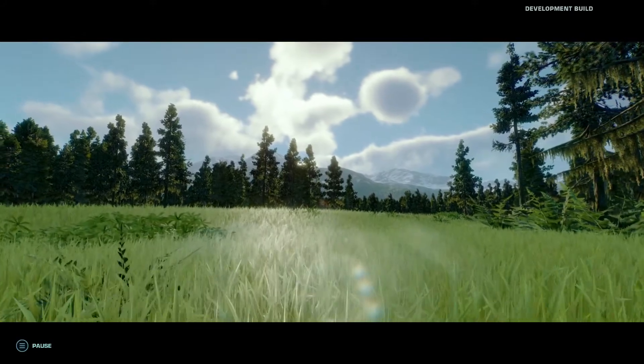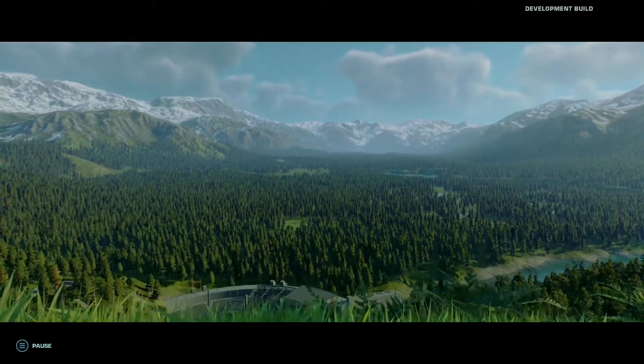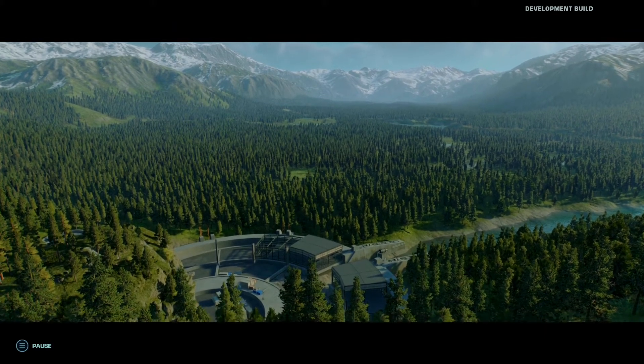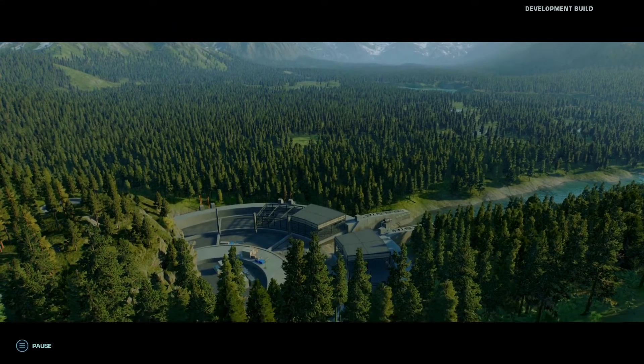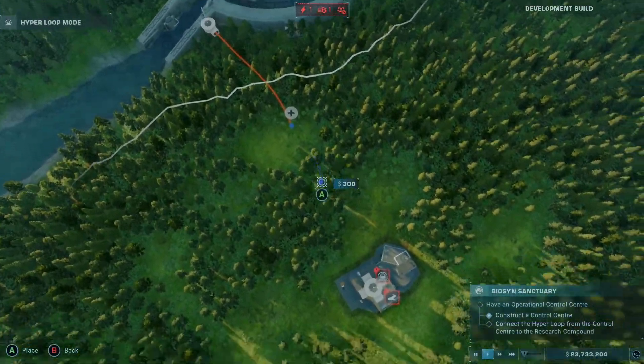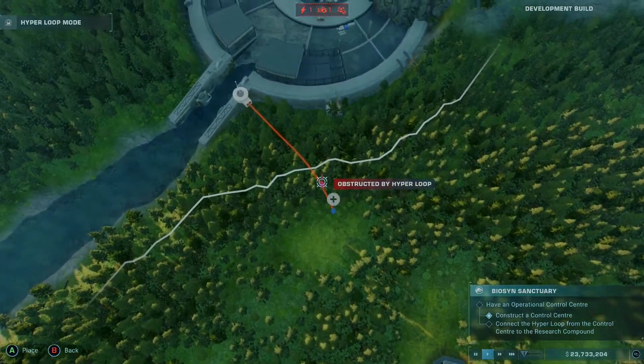There are other new additions as well, of course. There are invisible fences, for example, that make observing your dinosaurs that bit easier. And there's also a new feature in amber mining, allowing you to conduct more comprehensive dinosaur research. It'll lead you to being able to discover entirely new species and then bring them to life to show off in your park.